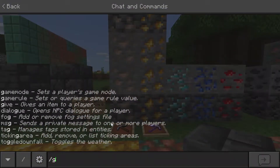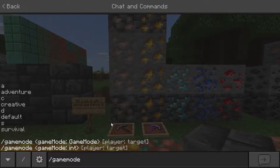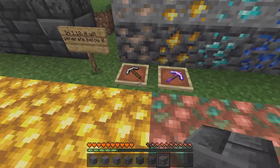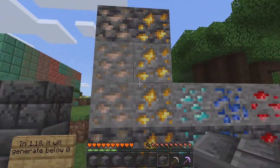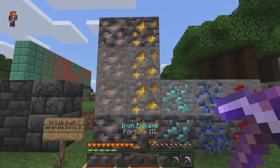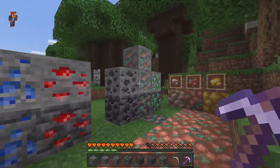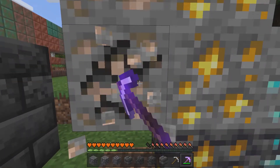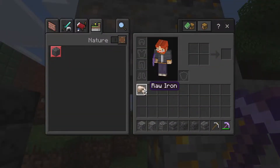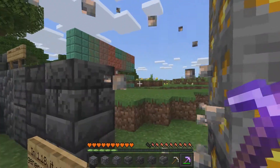My next favorite feature is a change to ores — something a lot of people have wanted for a long time — and that's making iron, gold, and copper fortunable. Using a Fortune 3 pickaxe versus a regular pickaxe, breaking iron ore with Fortune 3 got us four raw iron that time. With copper ore and Fortune 3 we got 22 out of four ores — that's a lot of copper. All the raw variants smelt into one ingot each, so we ended up with 22 copper ingots, four gold ingots, and eight iron ingots — definitely a big step up from before.